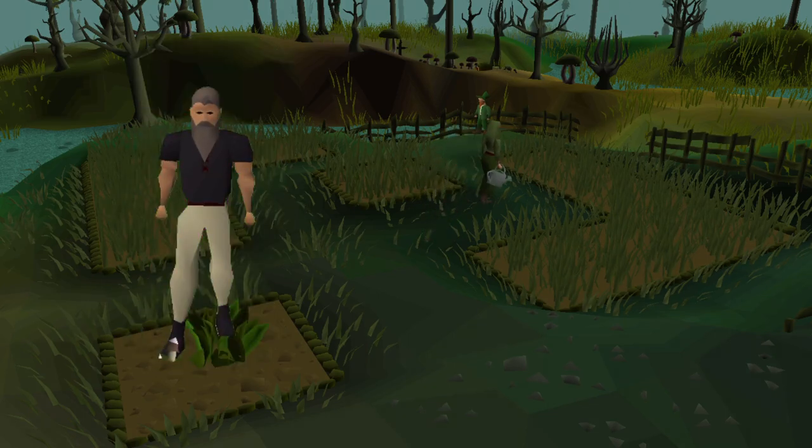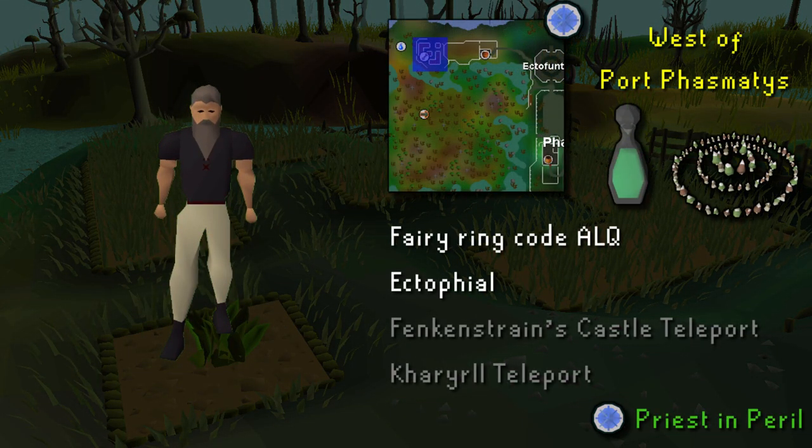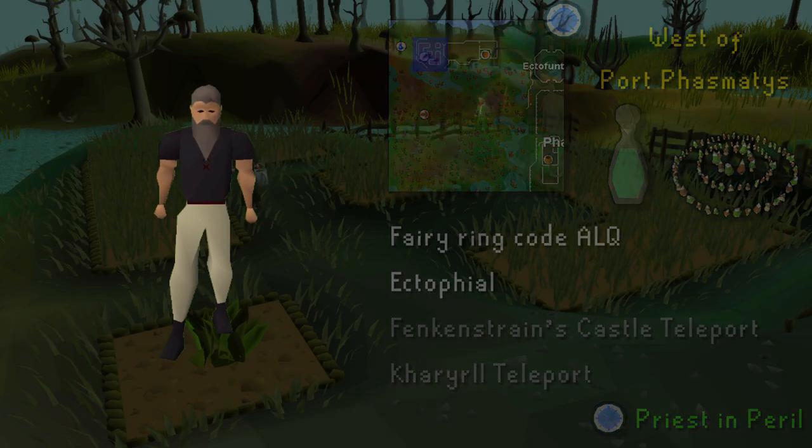West of Port Phasmatys, we have some more farm patches. As this is located in Morytania, you will need to have completed the quest Priest in Peril. The quickest way is to use the fairy ring code ALQ and run north. The fairy ring in your house is one of the easiest ways to access one. A very popular teleport is using the Ectophial.